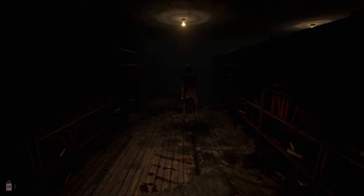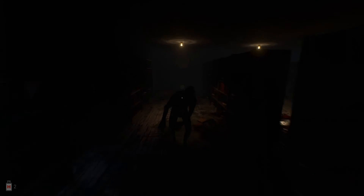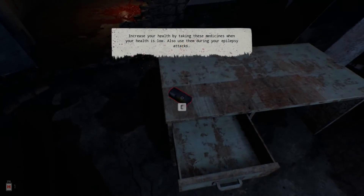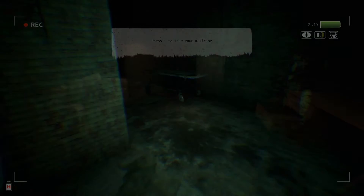Moving on to gameplay. Roots of Insanity is a first-person action horror game, which means you'll need to defend yourself against zombies and collect batteries for your camera so that you can see in dark areas. Combat is the main focus in this game because you'll be doing lots of it at all times.